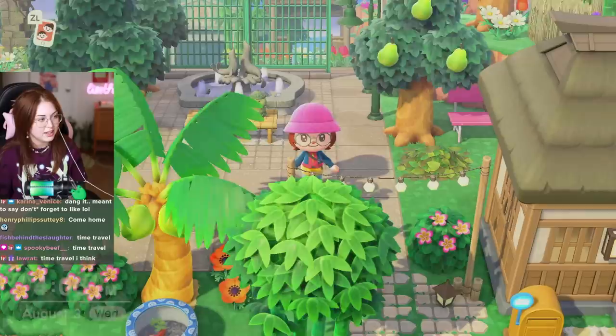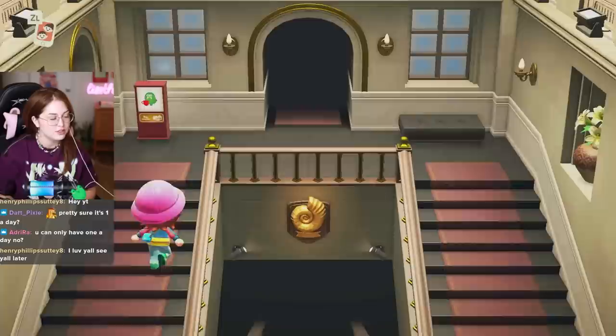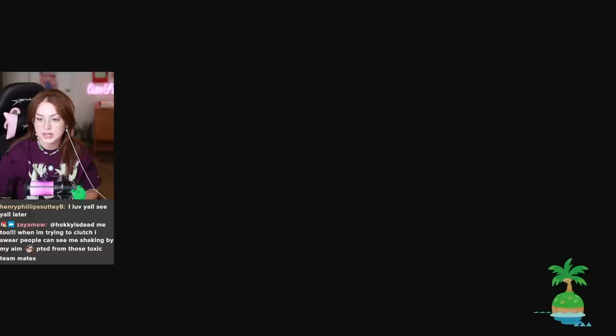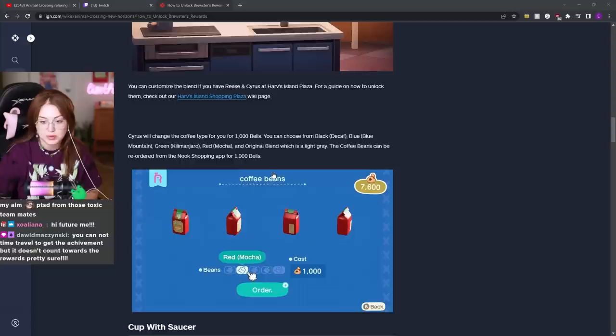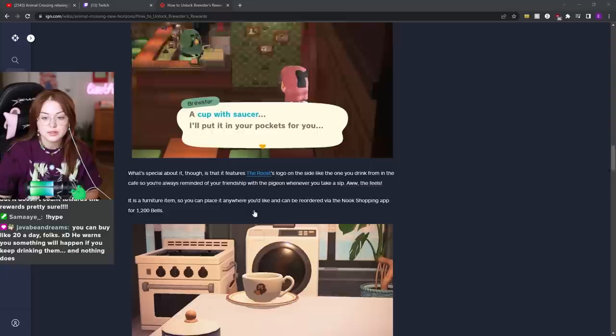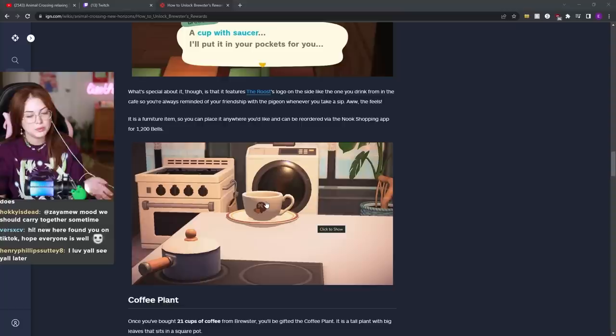I only have 11 more days that I need to talk to Brewster and get a little cup of joe, and then after that I'm good. It is August 3rd — for once I'm actually on the proper time and I have not time traveled, shocker. So we're heading into The Roost. Here's what I've unlocked so far: the Roost Sable cookie recipe, the coffee bean bag, and you can change the color. Cup with saucer too.